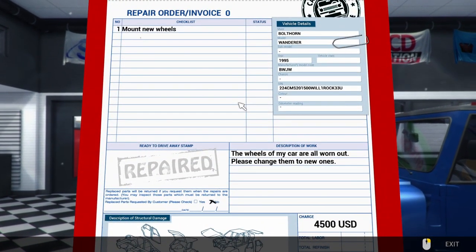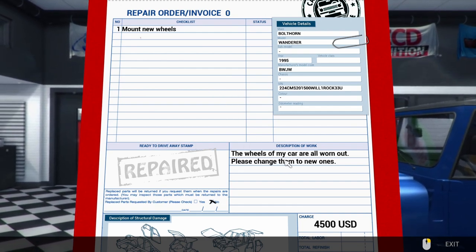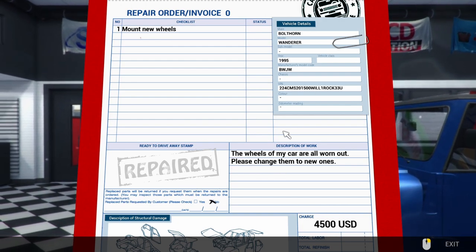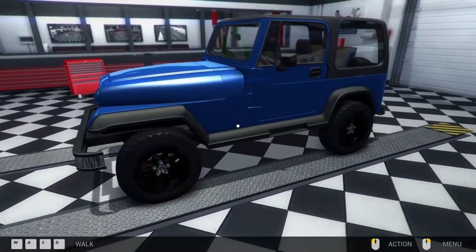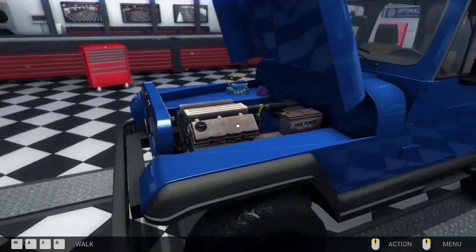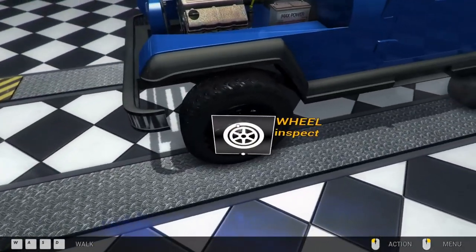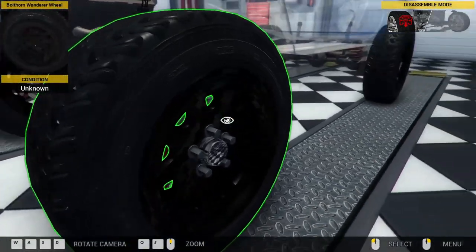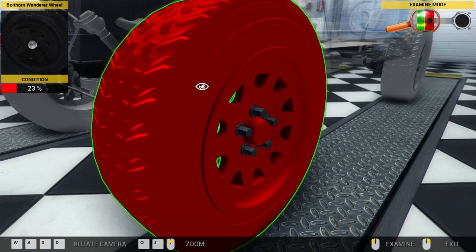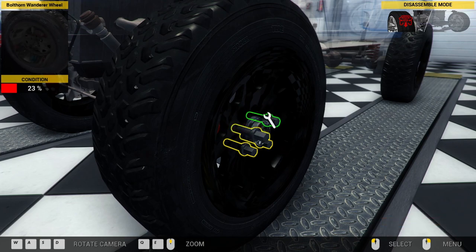Let's get straight back into it. The first task: mount new wheels. Wheels on my car are worn out - please change them to new ones. Okay, that's cool. So we haven't done any of these in career mode, so these should be a little bit different from what we're used to. Let's examine them - they want us to change all their wheels. Starting simple.